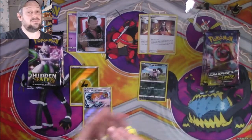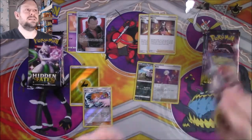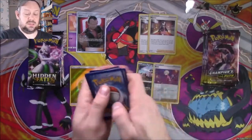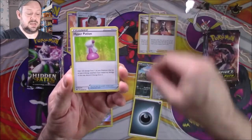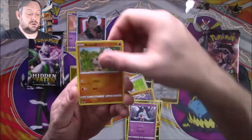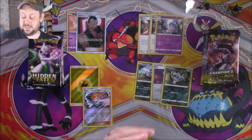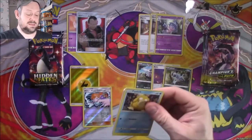Oh my goodness — not that I don't like a Marnie, I need them for my decks, but I don't need that many. So Champion's Path again — and I think that's the problem with this set: there's not enough holographics for an 80-card set, you're pulling the same ones over and over again. Darkness Energy, Hyper Potion, Malama, Machoke, Nickit, Trubbish, Hatenna, Rockruff, a Potion, a Reverse Absol which is very nice, and a Hatterene. Even after one extra pack, Champion's Path is still nowhere near Hidden Fates.